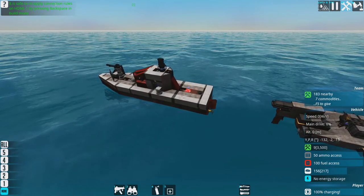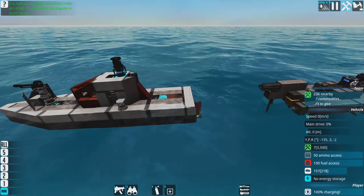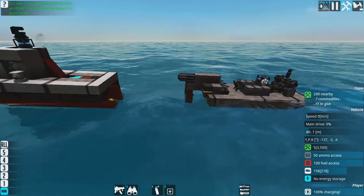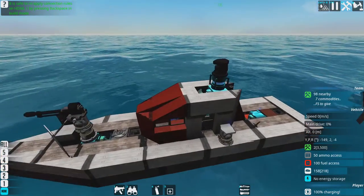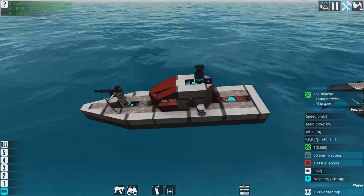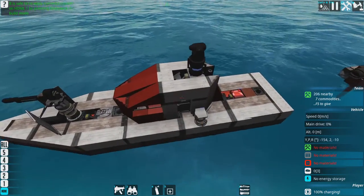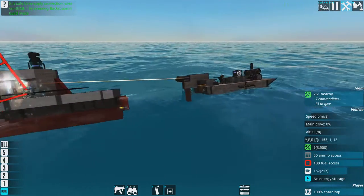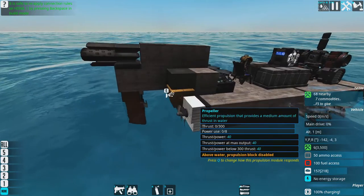One thing to think about is that your vehicles and ships need resources. If we're going to get about 7,000, there's no point spending all of that on one ship with no resources left, because it won't be able to power its guns or engines. Even though this is about 3,000 to 3,500 blocks, we need another thousand or so to give it some resources.